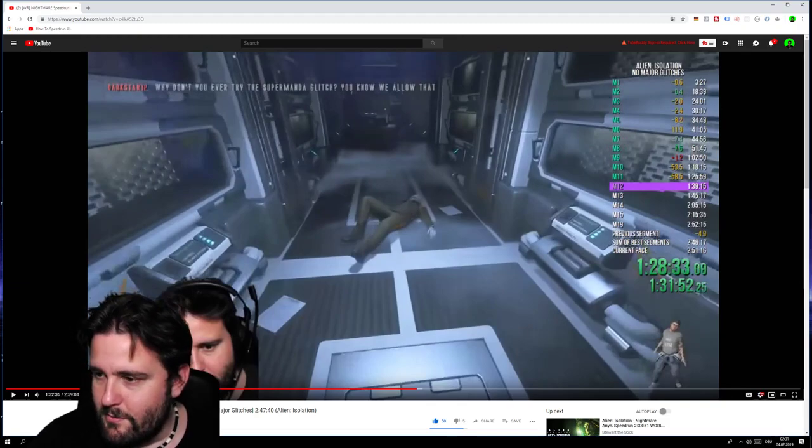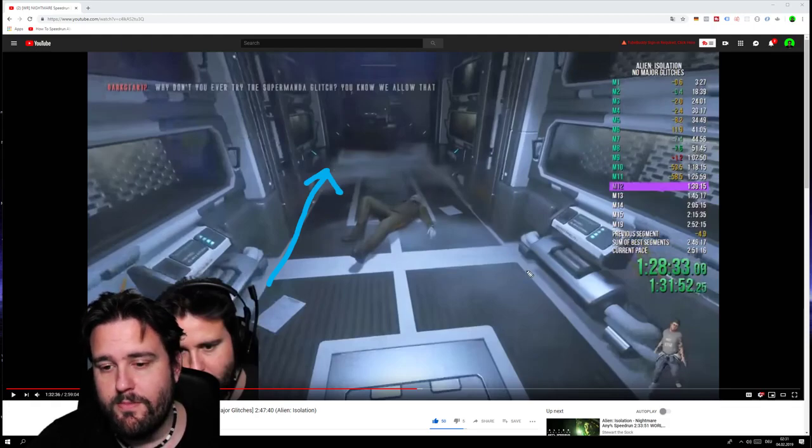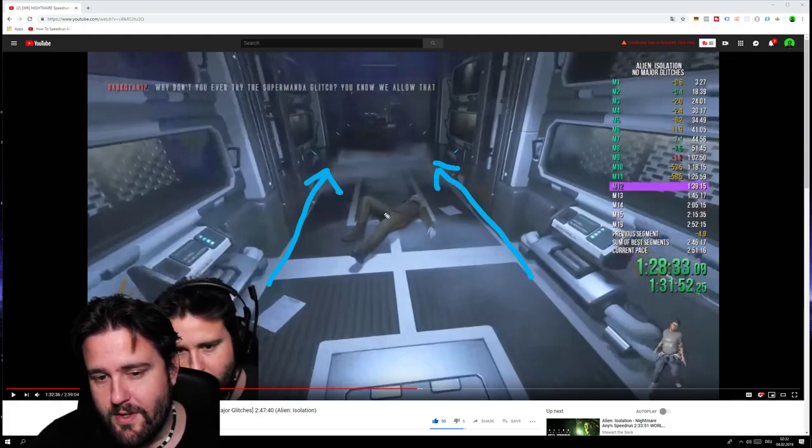If you don't have any flamethrower left and don't want to waste any shotgun or revolver shot, you just go around him on this side, hugging the wall and always watching him. Go this side and hug the wall while watching him — that way you can get around him without him grabbing you.